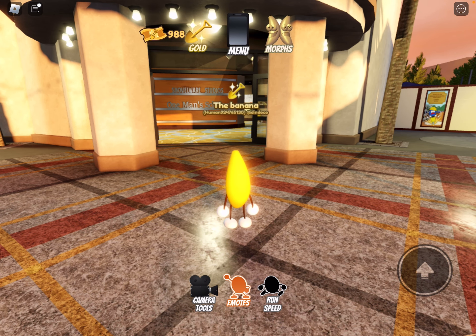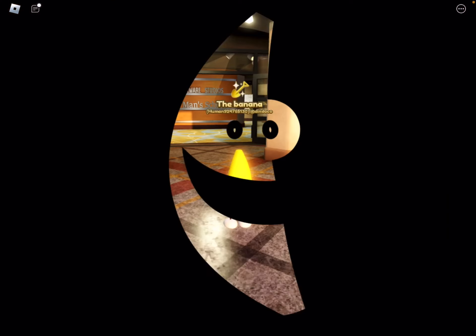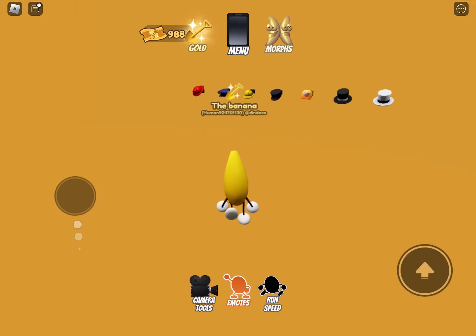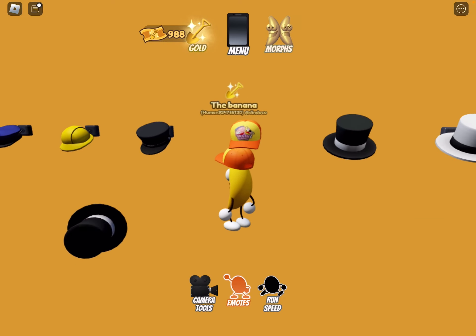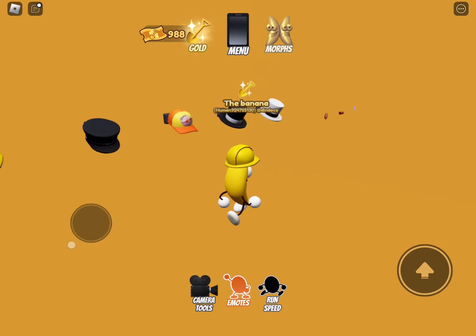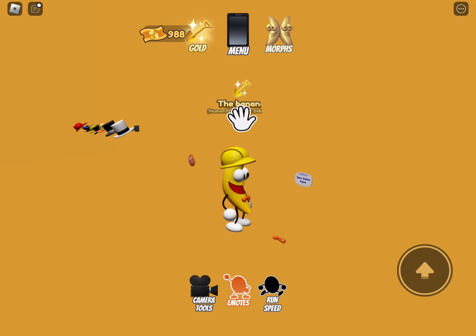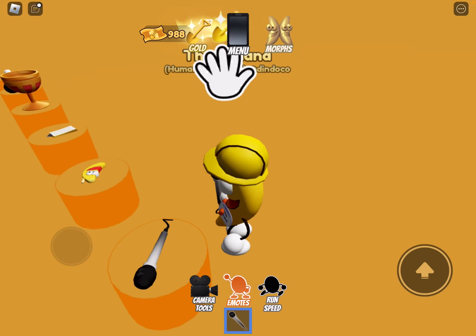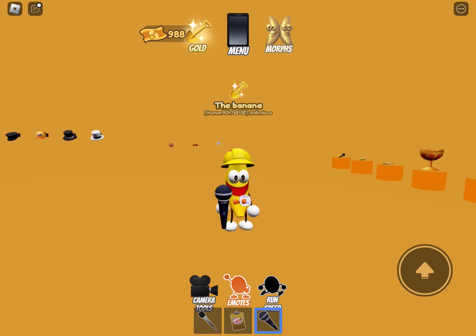And then, I think the last thing to do is look at the wardrobe. I haven't gone on it yet, and I'm interested to see what it is. Oh, whoa — well, this is cool. It has a bunch of different hats and other things. This is so cool. And there's also some items. That's quite cool.